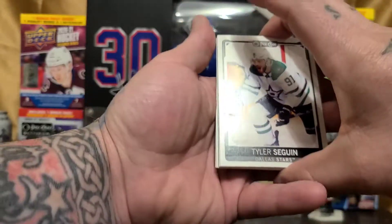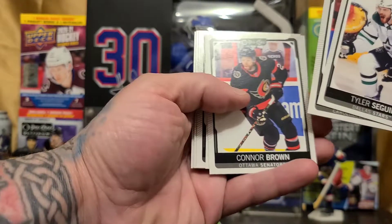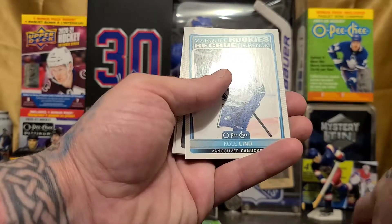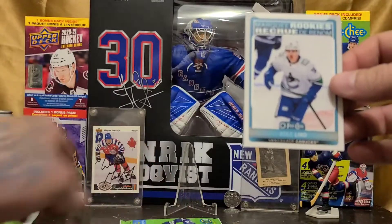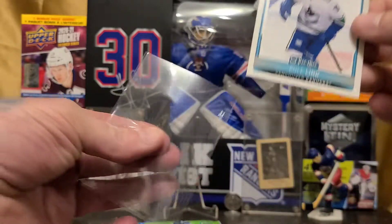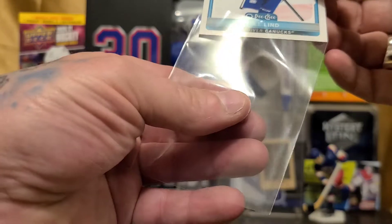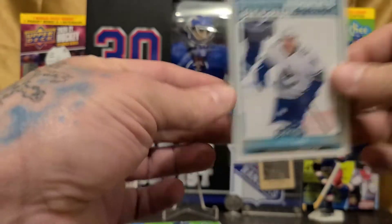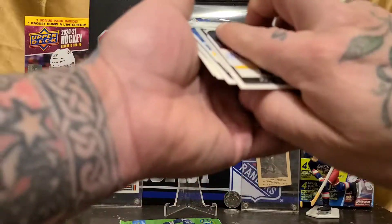One more pack after this one left. We've got ourselves another marquee rookie — Cole Lind. Always nice getting rookies. Now it's just to hope they have a great season and the card values go up.